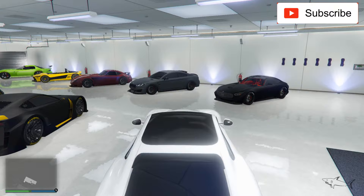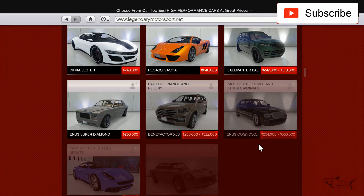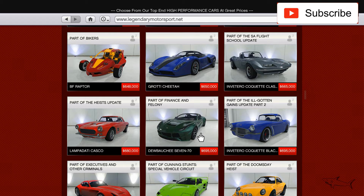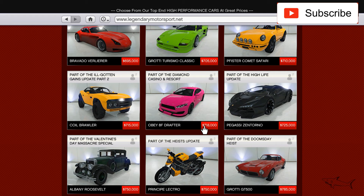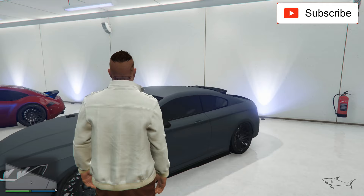The final two cars in this garage are ones I just love. First is the Audi RS5 — the Obey 8F Drafter at 780k. The second is the Benefactor Schlagen GT, which is like a Mercedes-Benz GT and in my opinion one of the most amazing cars in this game.